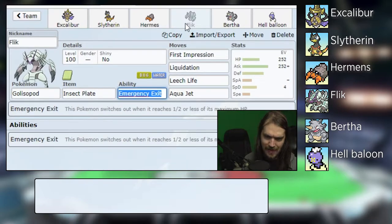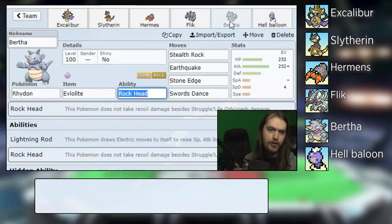Then Flick the Golisopod which has an Insect Plate, Emergency Exit because we don't really have a choice, First Impression, Liquidation, Leech Life, and Aqua Jet. And Bertha the Rhydon which has Eviolite, Rock Head.